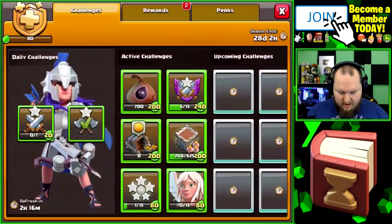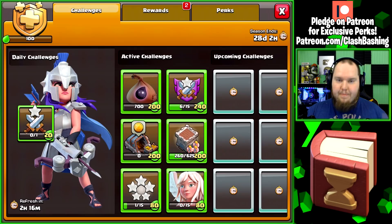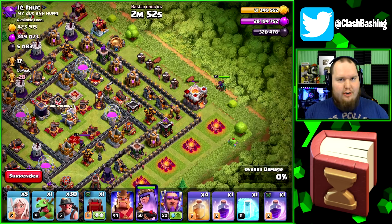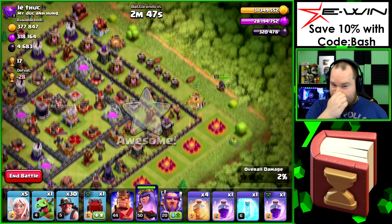We win, hooray! So we get that completed. Now we need to go find a base to attack so we can get our one star for the regular base challenge, and then we can start our upgrades. This is exactly what I was looking for — a base we could snipe out the Town Hall. We just need to get one star.